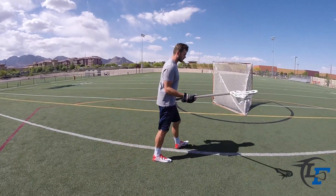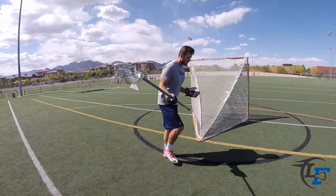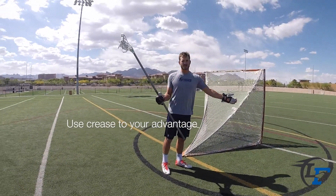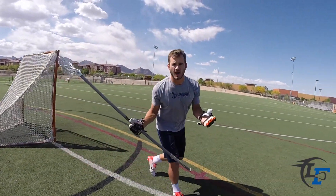So the next thing when we get through the crease — I'm continuing to trail him to X, trail him through the crease. Then I want to utilize this crease to my advantage. I can go in it; the offensive player cannot. I'm going to cut off my angle, run through the crease, and meet him at a spot. I'm not running with him, I'm not running behind him — now I'm meeting him at a spot.